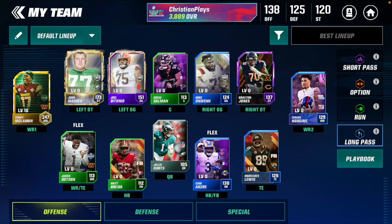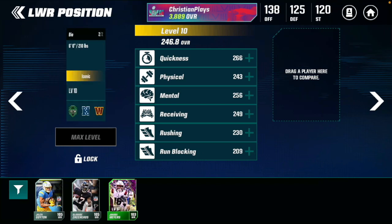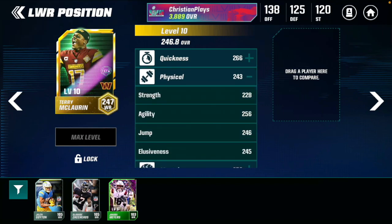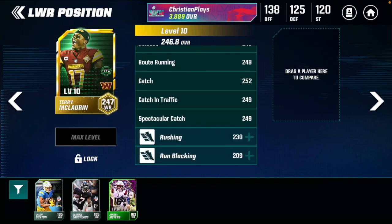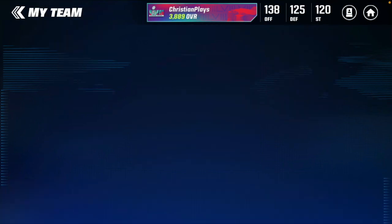I just got 247 Terry McClorn from the Team's League ProMark. Terry McClorn is my goat, so we're doing a gameplay with him. 247 overall, level 10 - I literally used all of my resources to get him to level 10. He's 6 foot 210 pounds with 264 speed, 267 acceleration, 246 jump, 245 elusiveness, 256 agility, 262 awareness, 248 release, 252 catch, 248 route running, 249 catching in traffic, and 249 spectacular catch. It's an absolutely insane card.